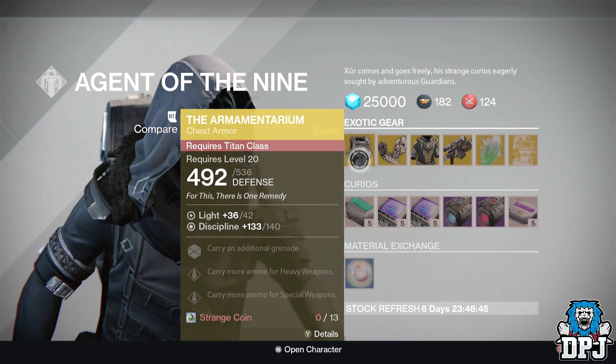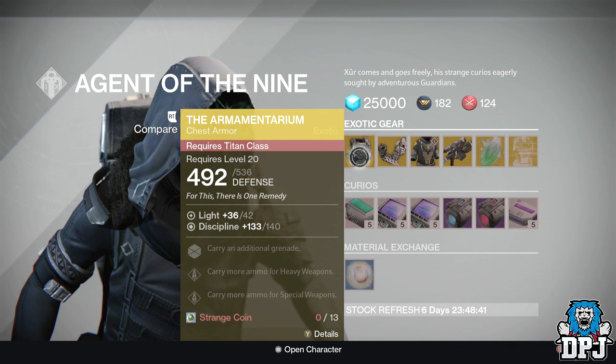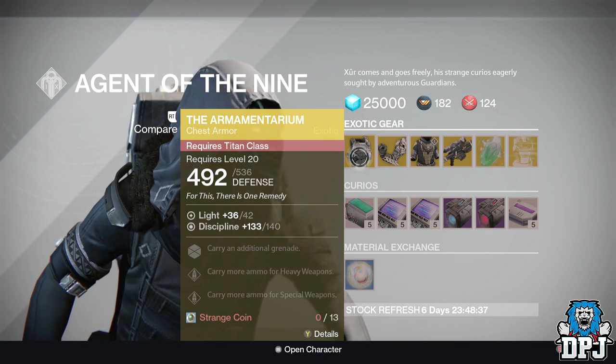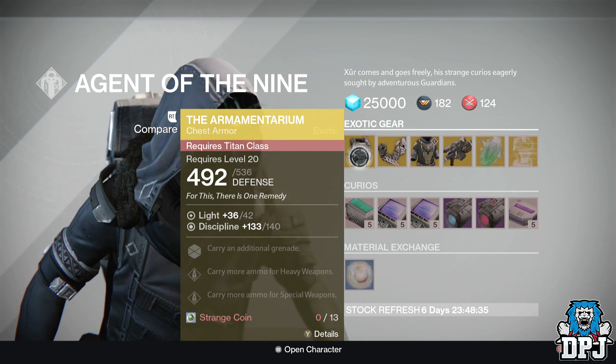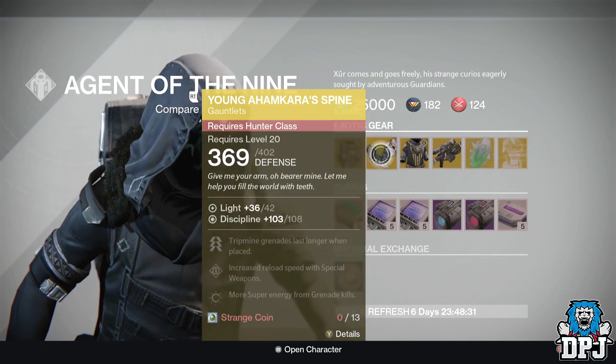We have the Armamentarium for the Titan, a chest armor costing 13 Strange Coins, offering 140 Discipline. Mods include carrying additional grenades, carry more ammo for heavy weapons, and carry more ammo for special weapons.